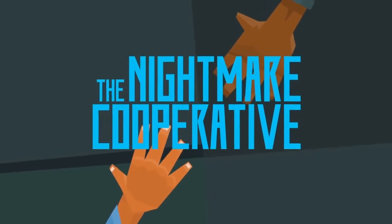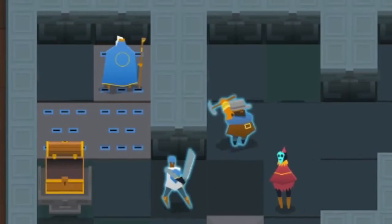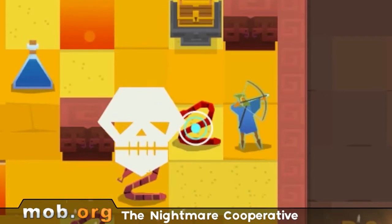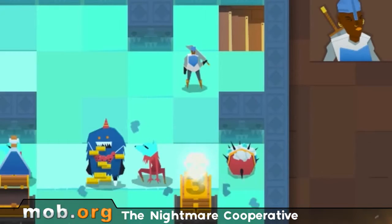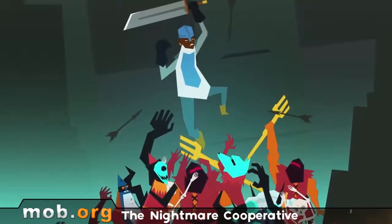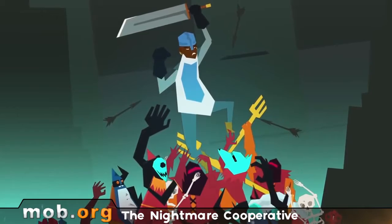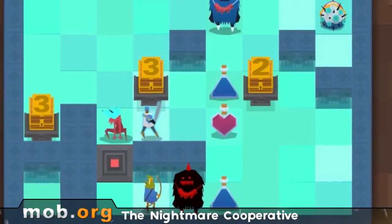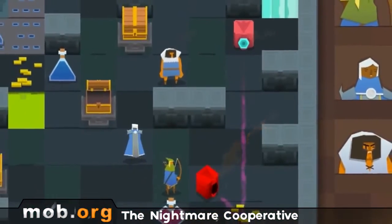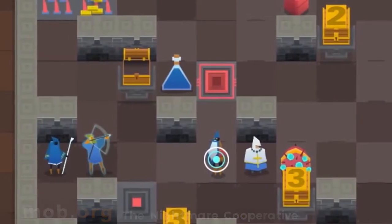Nightmare Cooperative is a new roguelike game with randomly generated levels and the imminent death of your character. The enemies move only when you move — a kind of simultaneous turn-based movement. The difficult part is that you control multiple characters at once. The more steps you take, the more traps there are; the greater the difficulty, the greater the reward.